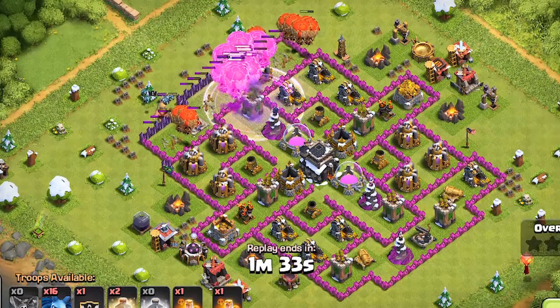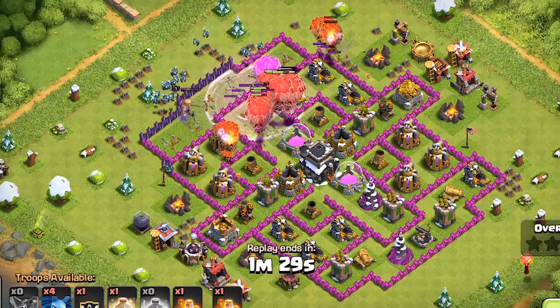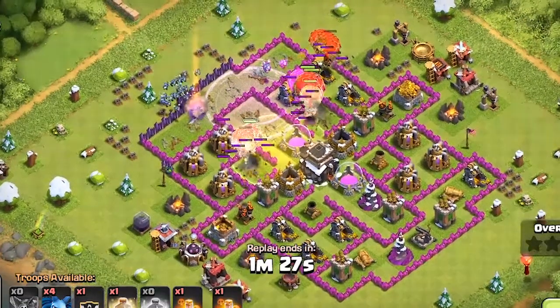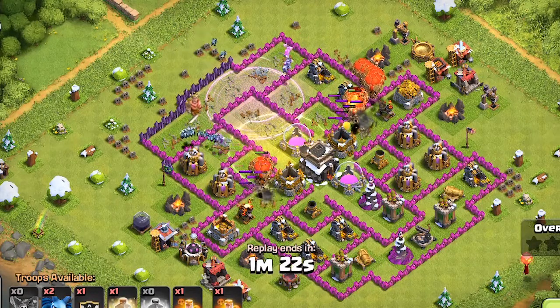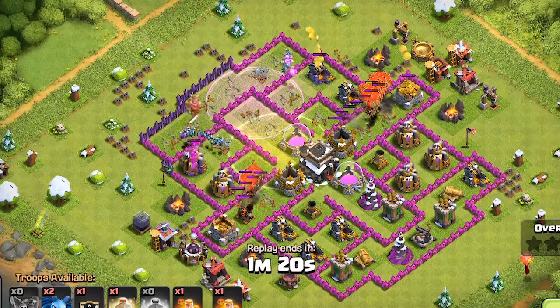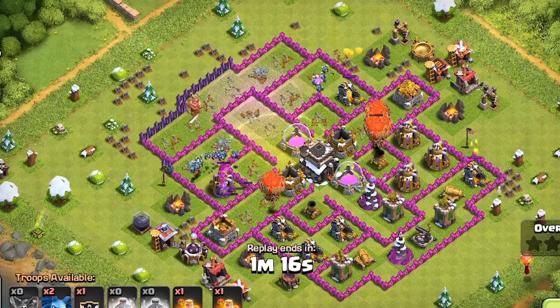In today's video, you're going to see multiple different failed attacks on the same village in Clash of Clans. There is a total of four fails that will be showcased. At the end of the video, you're going to see the best attack against the village in the clan war. Comment down below which attack you thought was the biggest fail. Without further delay, let's dive in and analyze some Clash of Clans fails.